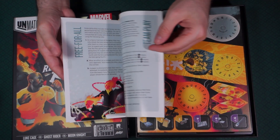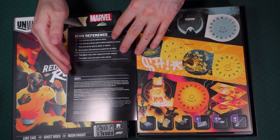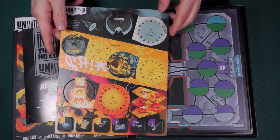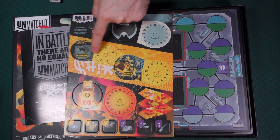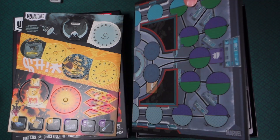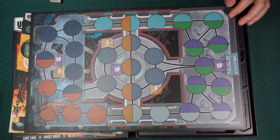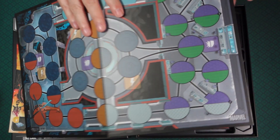The rulebook also covers those battlefield items, free-for-all, and a team play variant. On the very back there is an icon reference so you know what all the little symbols on the cards mean. Here we have the health dials for Moon Knight, Luke Cage, Misty Knight (Luke Cage's sidekick), and Ghost Rider. Here's the board — this is The Raft. It's a nice-sized board with spots for the different battlefield items, and each section is color coded for the characters.